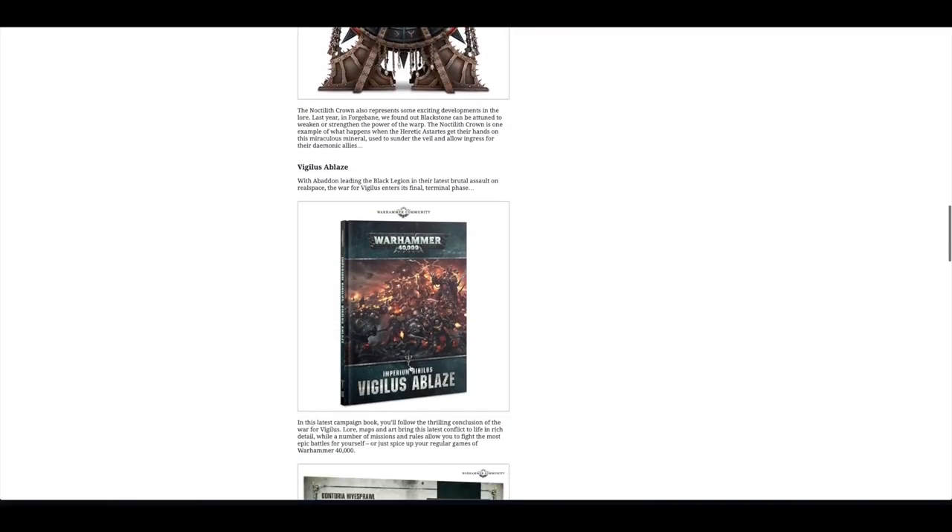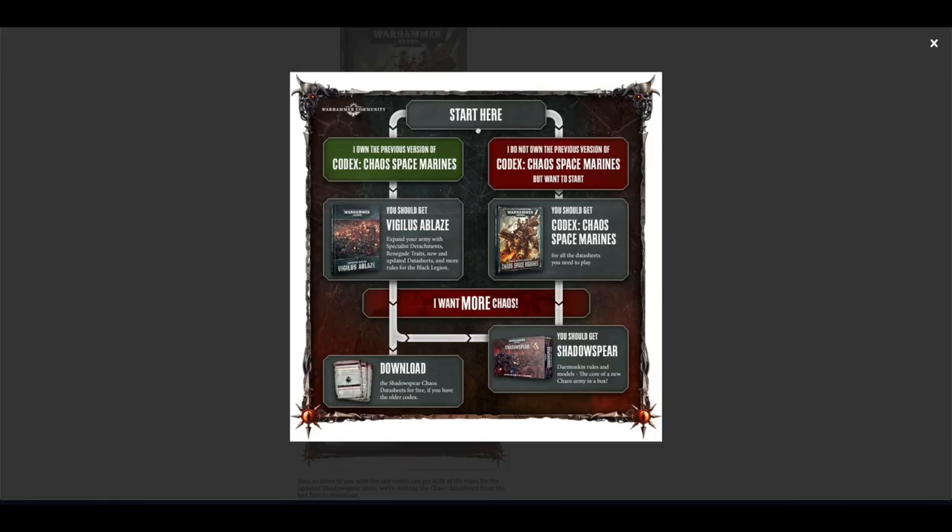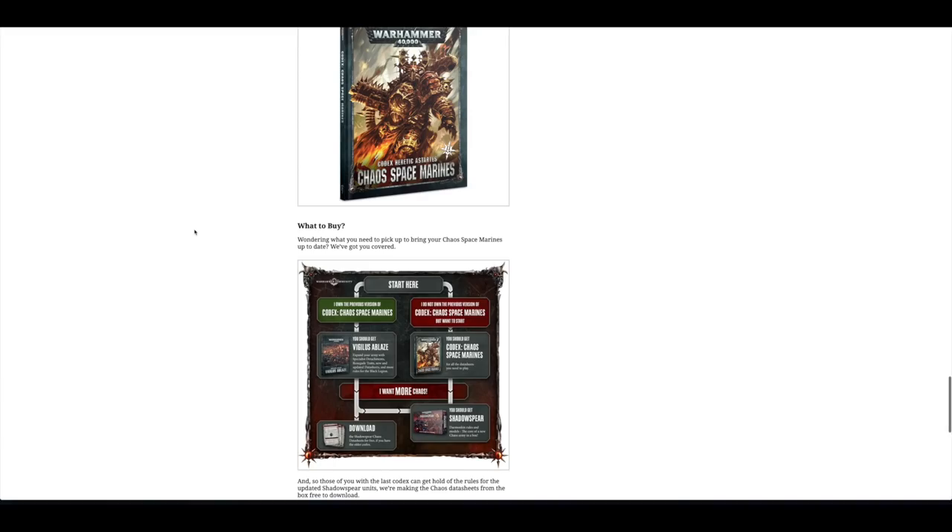There's the Crown, the Vigilus Ablaze book and then the Chaos Space Marine Codex. They put up this interesting flowchart — whichever way you go, they want you to spend more money. If you own the previous version of Chaos Space Marines that came out two years ago, you should get Vigilus Ablaze because it has some new datasheets. If you want more Chaos you can download the Shadowspear Chaos datasheets or get Shadowspear itself. If you don't own the previous Chaos Space Marines and want to start, get the new codex, which is what I've done. I've also got Shadowspear and Vigilus Ablaze is coming too.